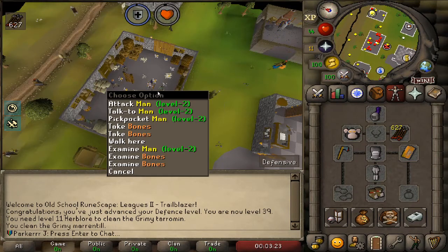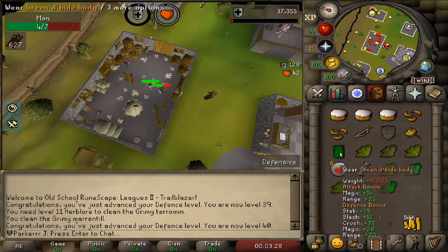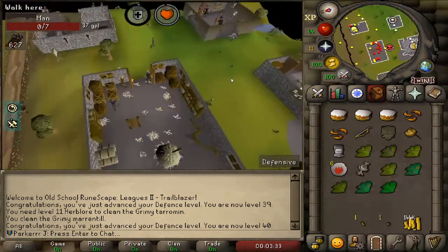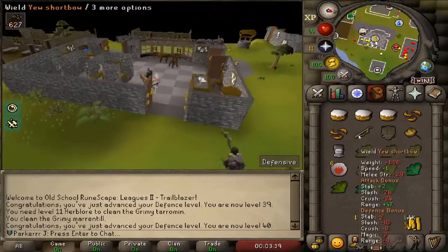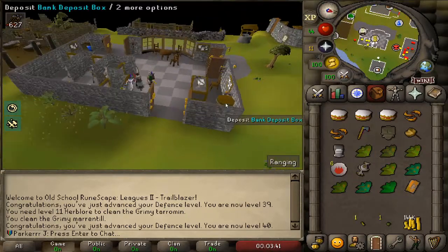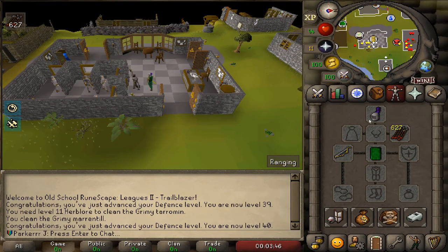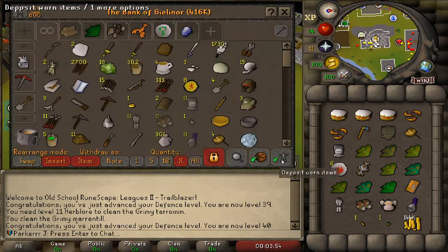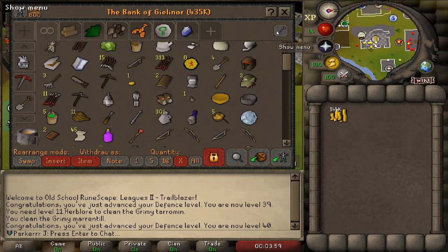I just got 40 defense so I could wear the green d'hide body - I've been killing men to get the XP. I know there are probably better ways but I just wanted a few herbs and it's a simple method. Now I'm going back to get my ranged up - it's 45 right now. With the green d'hide it should give better XP rates because before I was barely hitting at all. I'm heading to the shop to invest in better arrows.